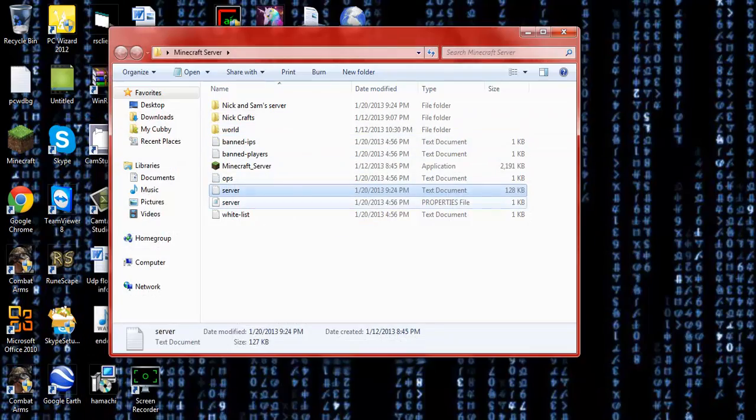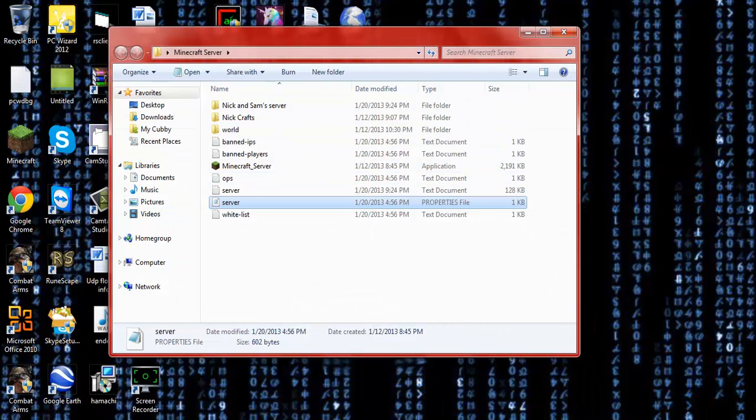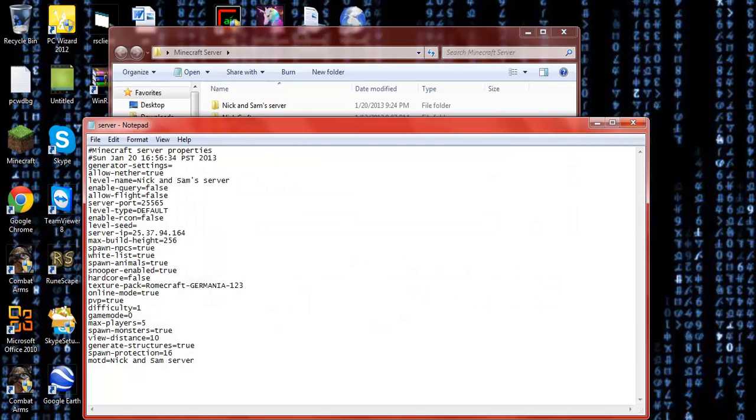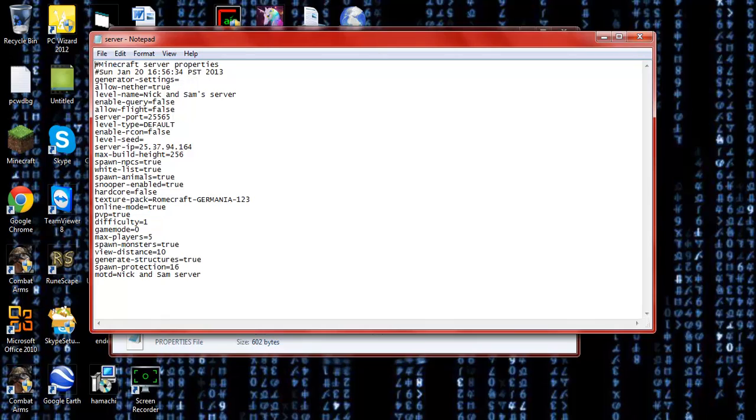Then you can go to the server properties file — it has an icon. When you open that up, it gives you your server properties, with options like 'allow nether' — you'd want that set to true. It gives you the level name, and you can set online mode. You'd usually set that to false, and there's also allow-flight, which means anyone on your server can fly without having a mod or permission.